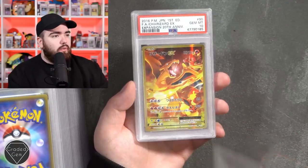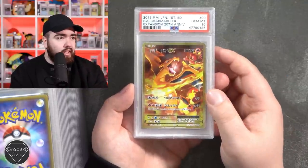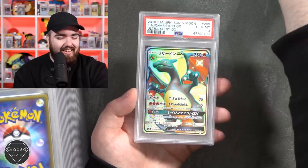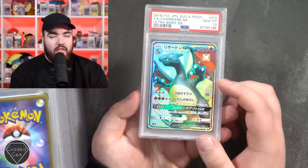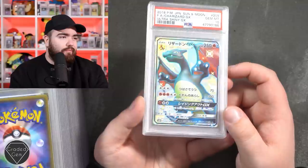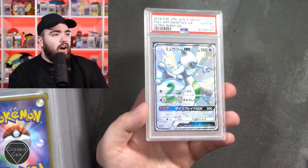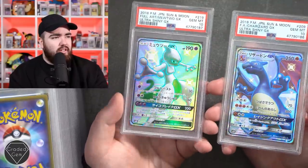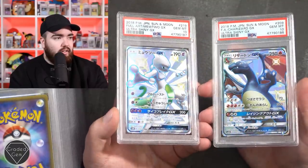Another one right here - a 9 this time. We have a Charizard SR from CP6 - you had to pull it from the set. Look at that fiery Charizard with magma in the background. We have the gem mint 10 on the Ultra Shiny GX Charizard - this looks so much better than the Hidden Fates version. I've actually never pulled this card in Ultra Shiny, I think I only opened like two boxes. The surface is just better, looks so much better - Japanese cards are the way. And then the final card - a Mewtwo Ultra Shiny GX full art, and again look at just - I need to get one of these in Japanese because it just visually looks better.